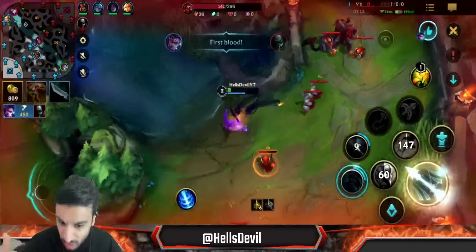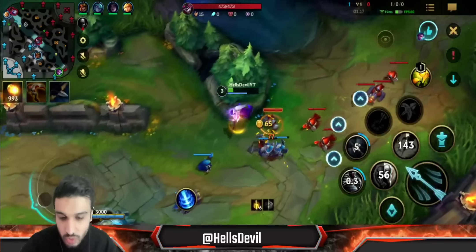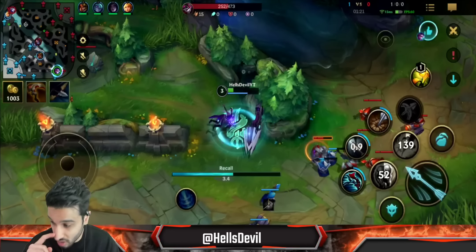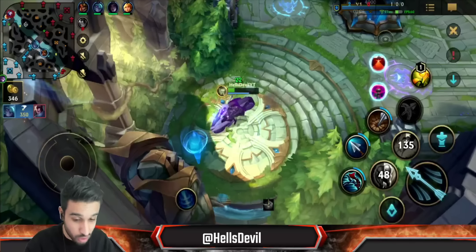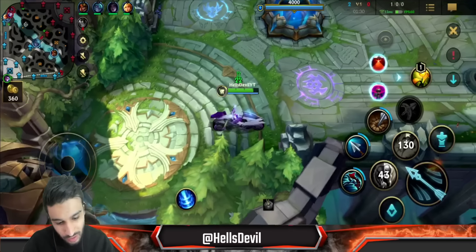I should be dead here, but I flashed to him and look — Nimbus Cloak got me the kill! You see, this is why you go Nimbus Cloak. It gets you kills you wouldn't have gotten otherwise. It adds that extra salt of annoyance to the enemy. I really suggest playing Vayne top lane with Nimbus Cloak.